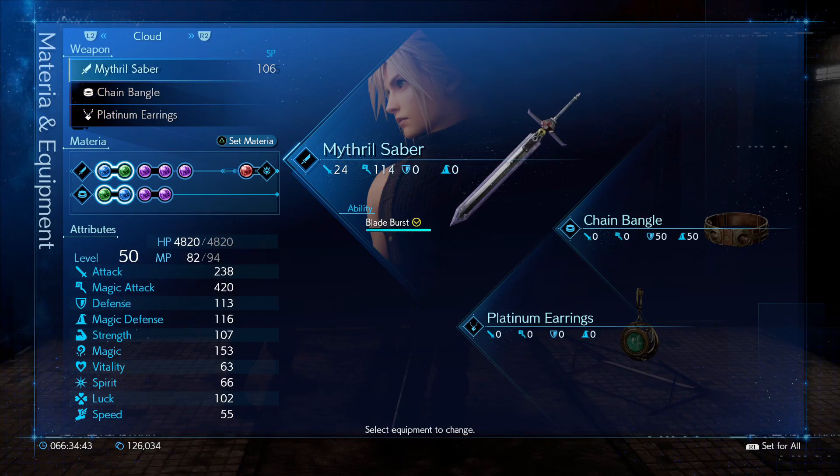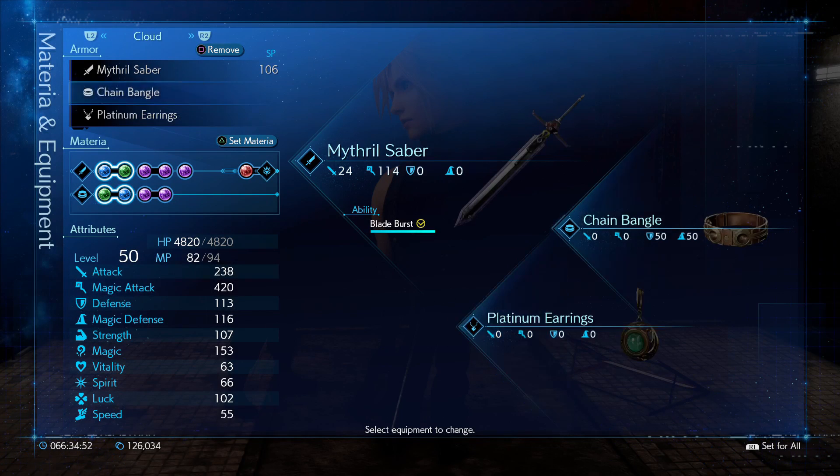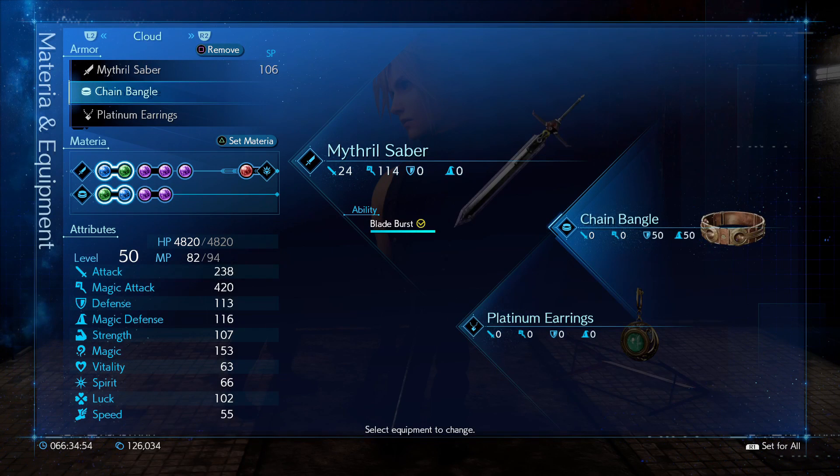For gear, you'll want whichever has the most materia slots for Cloud, Barret, and Tifa. The stats don't matter on the gear, since the enemy dies before they know it hits them. I ended up using the platinum earrings to get the most magic on Cloud I could possibly get.